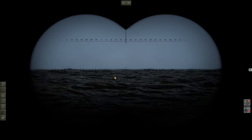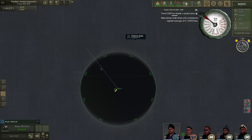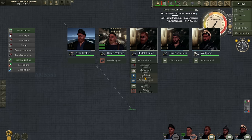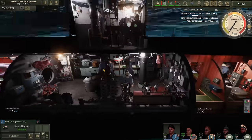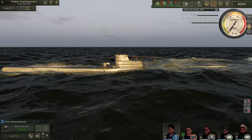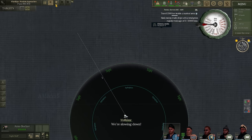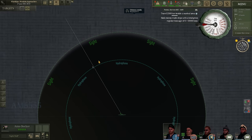So, two destroyers. I'm not sure this is something I really want to attack at the moment. They're still pretty far away - I don't even know if we'll be able to get into position to attack given our circumstances. Let's dive - I don't want to stay on the surface, they are awfully close. Periscope depth, please. Let's get Rudolph on the hydrophone. I don't think we'll be able to pull off an attack here. Our torpedoes don't have that sort of range.